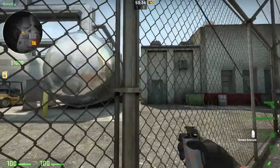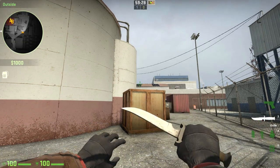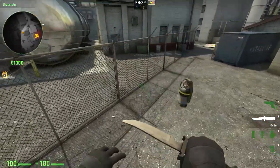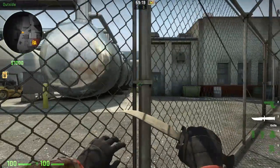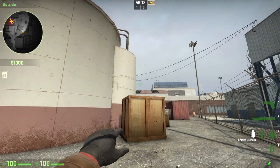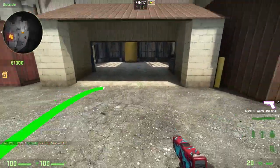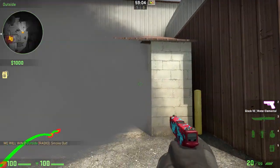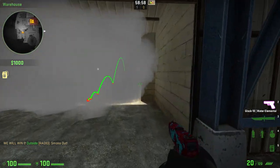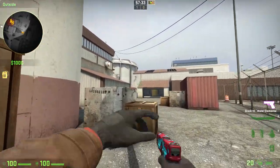The first smoke you can throw is to block the main area — the warehouse. You want to align yourself with the defensive wall, then aim at the window, pretty much at the second line, and go all the way to the wires. It lands perfectly every time. It does have a little crack on the left side, but it's super small and they shouldn't really notice it.